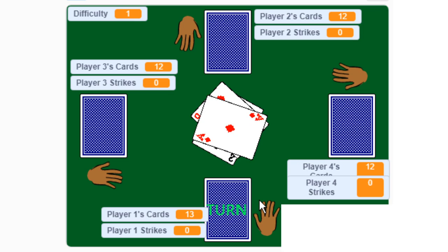If the top card flipped into the middle is a number — from two to ten — play just continues normally. If the card flipped up is a face card or an ace — so a jack, queen, king, or ace — the next player also has to play a face card or an ace. Depending on the card played, the next player gets a number of chances to play a face card or an ace.